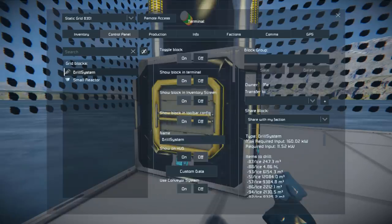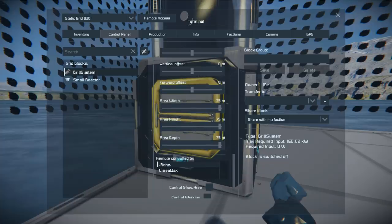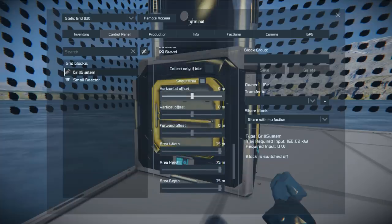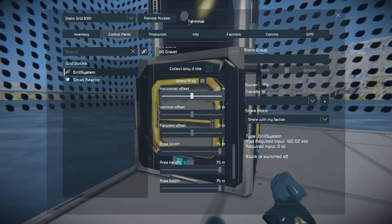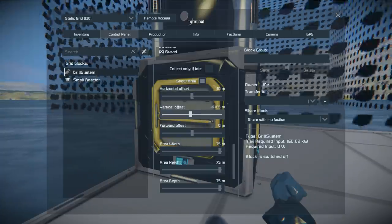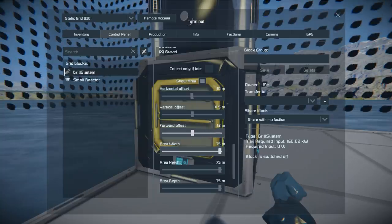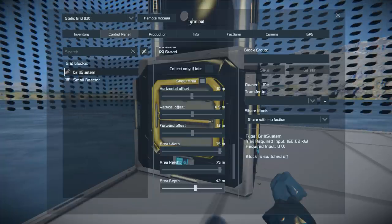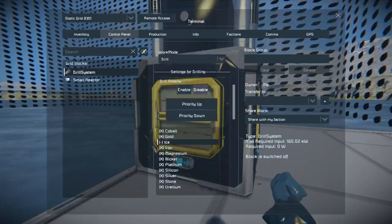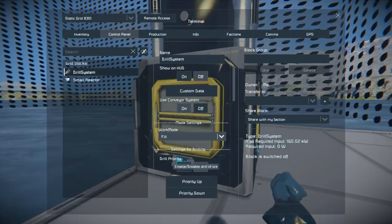Speaking of the area, we do have quite a few options much like the Build and Repair System where we can change the horizontal — it's very sensitive and there's a lot of range. We could do some really sneaky mining with this thing. Then we've got the vertical, the forwards, the area width, the height and the depth. There's some really fancy stuff we can do with this.